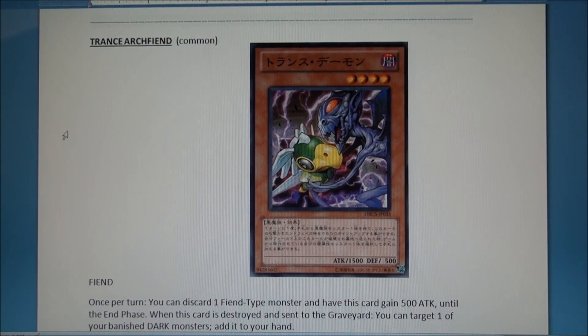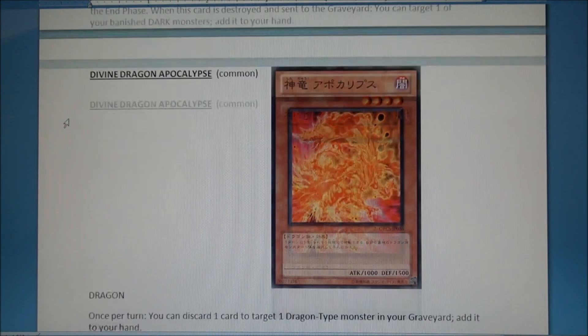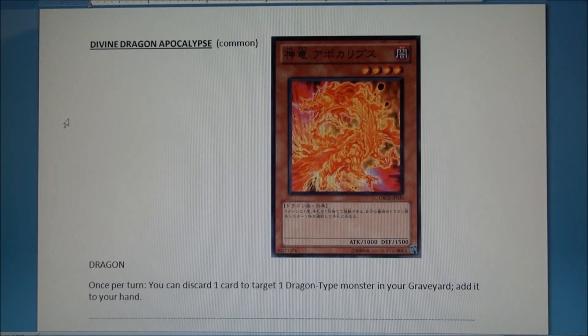Birdman — good dragon card. It's a four-star dark, even though it's fire which I thought was strange. Once per turn you can discard one card — which is great for dragon decks — to target one dragon-type monster in your graveyard and add it to your hand. Dragon Duel players are going to love this card.